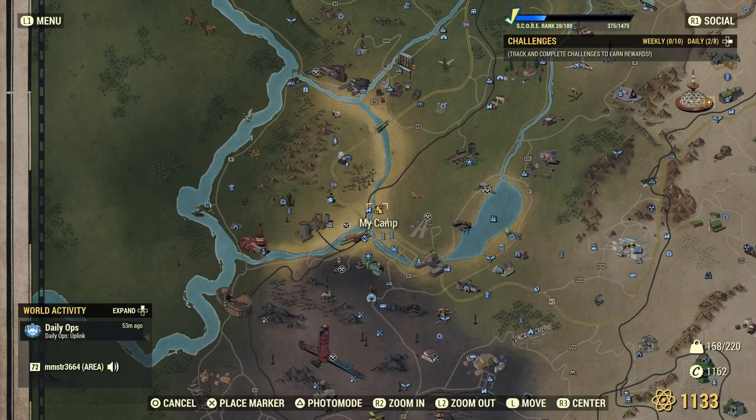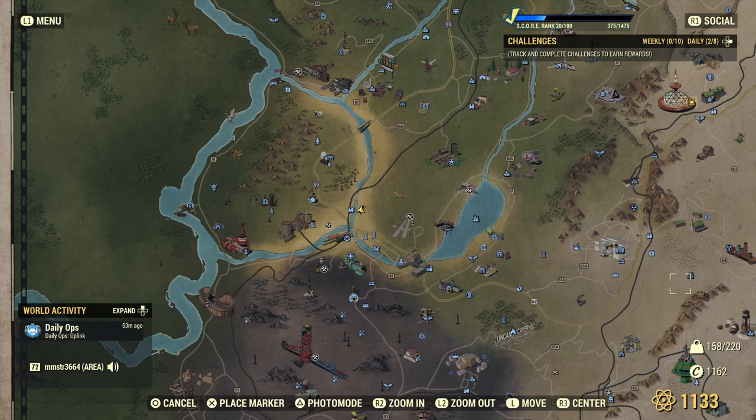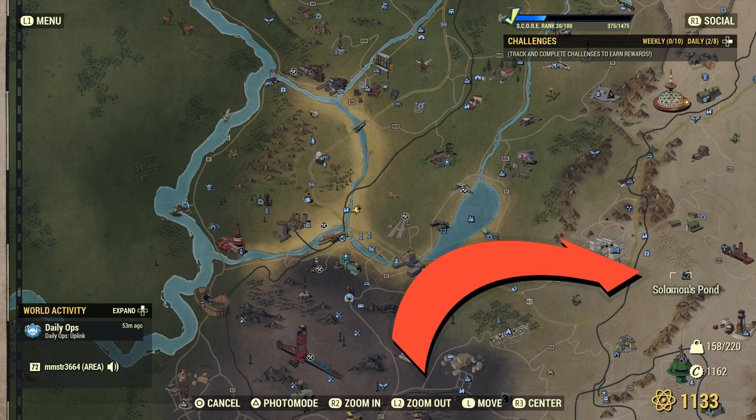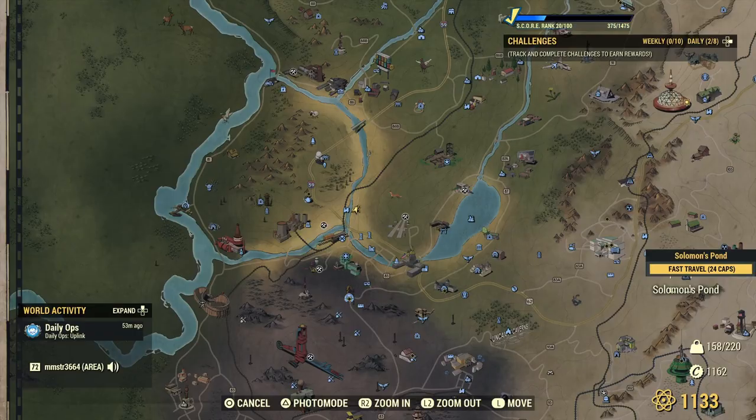My camp is situated here. The location you want to go — if you want to use White Springs Resort as a reference — is just keep heading east. The only place I was able to find the materials myself was Solomon's Pond, so let's just fast travel there.